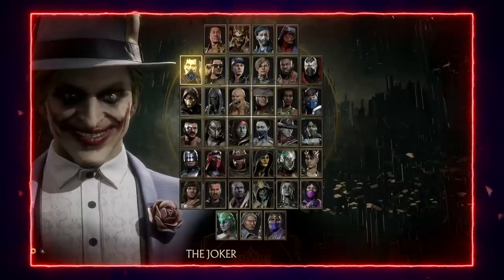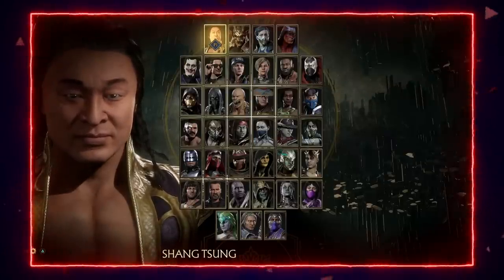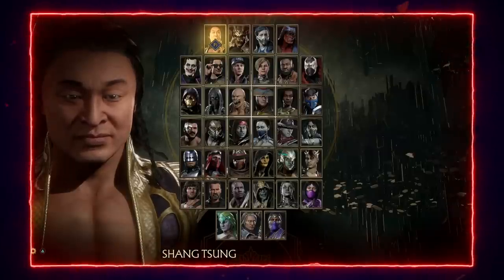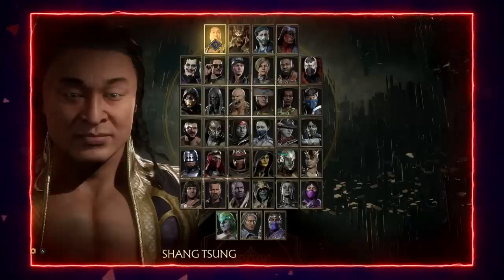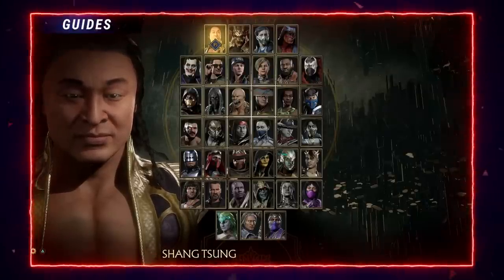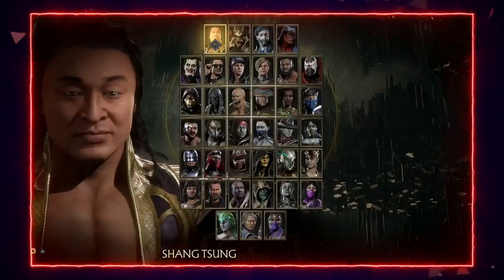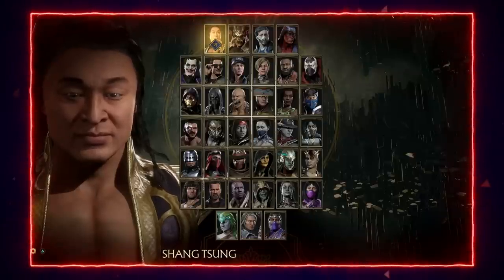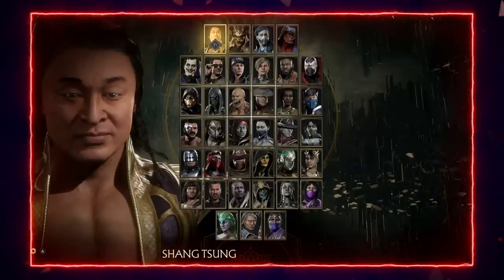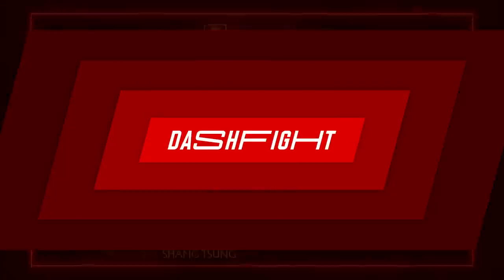Shang Tsung is another rough matchup. He has a really great anti-air with Stand 3, gets amazing damage off it, and it pretty much beats Kung Lao's Jump 3 every time at the right range. He also has really good zoning, so by the time Kung Lao finally gets in after eating a lot of chip damage, Shang Tsung has a great up-close game waiting for him too.